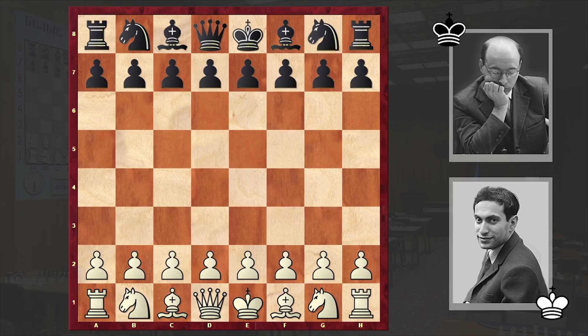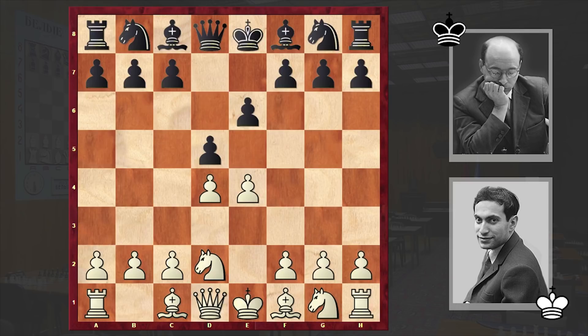Both players had fierce attacking styles, but soon we will see that just from the opening it will be Tal who will force his opponent to take the defensive side. Tal had white pieces and he opened up with e4, to which Bronstein answered with the French Defense. The Nd2 Tarrasch variation is on the board, against which we have the open system c5.